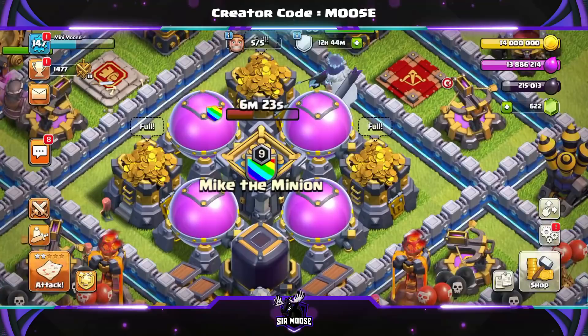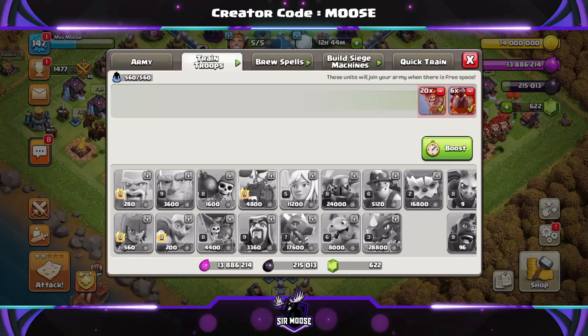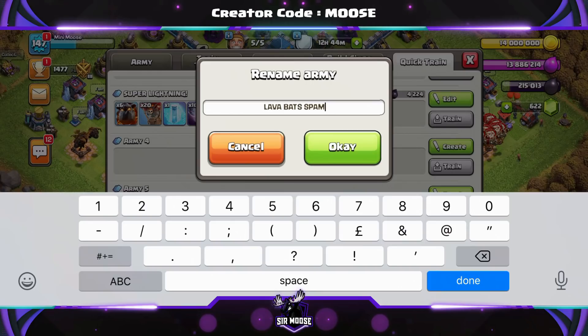Hi guys and welcome to the channel and my Made Simple Attack Strategy series. Today we've got an absolutely sensational Town Hall 12 air attack. It's a Town Hall 12 air spam attack, and we're going to call the army 'Lava Bats Spam!' with one exclamation mark.